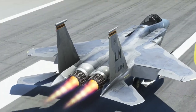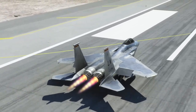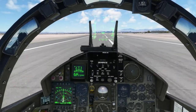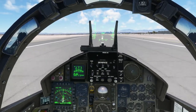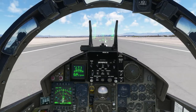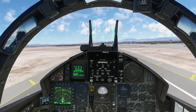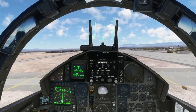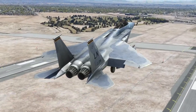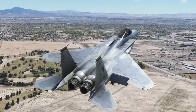With this plane, just throttling up will give you the afterburner — you do not have to press a separate button to toggle the afterburner, which happens with some other planes. Anything below about the 85% mark on your throttle will be non-afterburner.